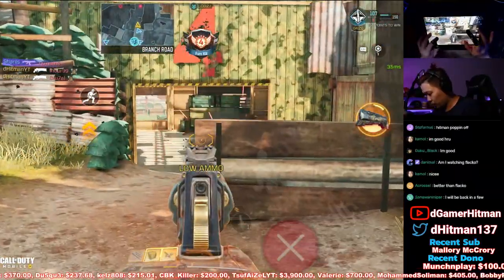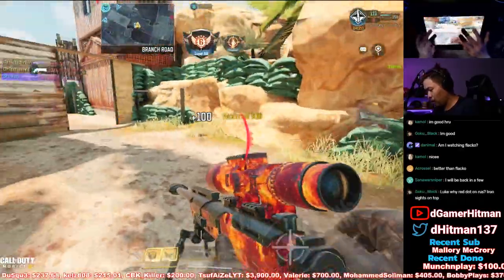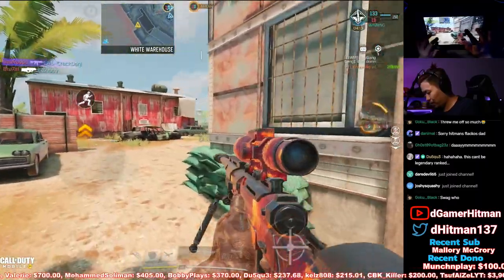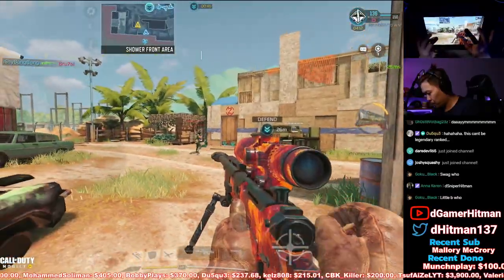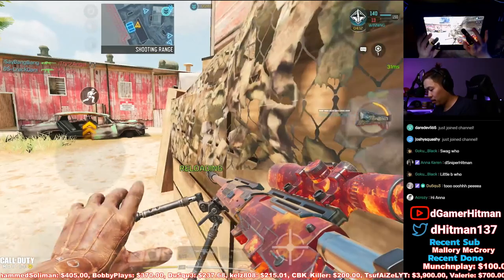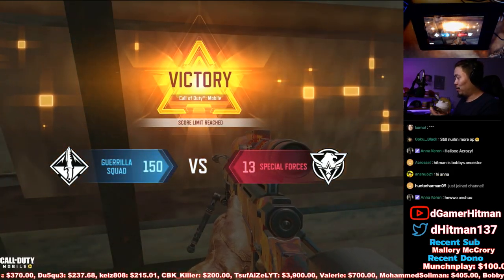Oh, my teammate. Oh my God, I'm nutty right now chat. I need, like, not even a kill. Bro, that's annoying — I didn't kill him there. Bro, I was nasty that game. Holy smokes.